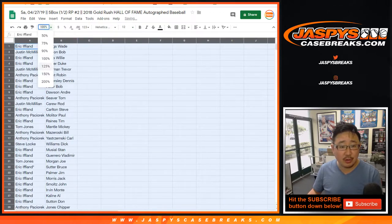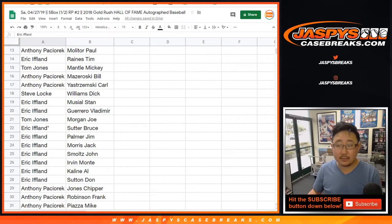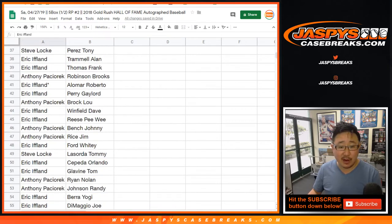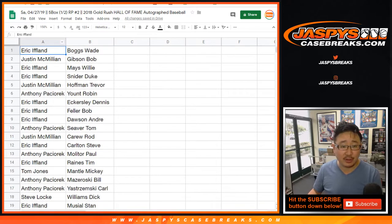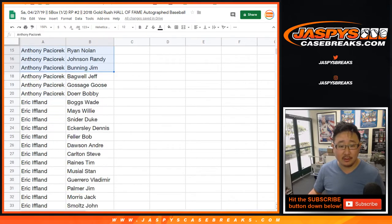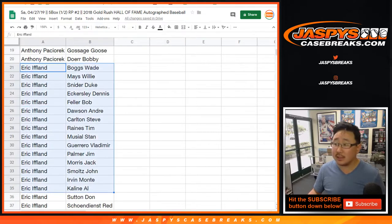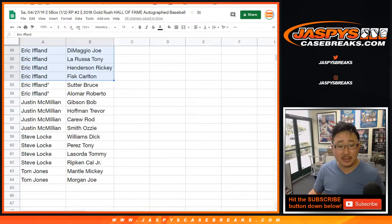I'm just going to show you these players, this list right here just as is, and then I'll alphabetize by your first names. For those of you watching live, I'll share the spreadsheet with you. So there's my column A. Anthony, you've got a bunch of players right here. Good luck. Eric, also — ton of players. Each one of these autographs, as the name suggests, are Hall of Famers. J-Mac, they're your block of players. Steve Locke — those are a couple of nice players right there, TJ.